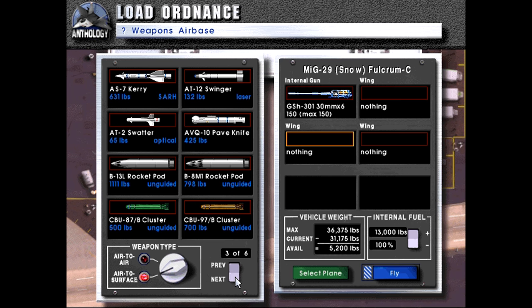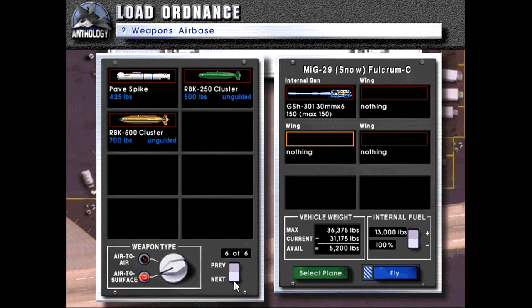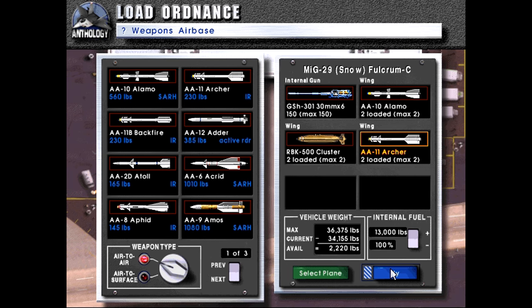In any case, what we can do is — I assume we need some AA-2s. We'll take some Russian Cluster Bombs, and then AA-10 Alamos, which are Russian Sparrow equivalents. And AA-11 Archers, which are Sidewinder equivalents — late-model Sidewinder equivalents, I should probably specify. I think we'll go for that.